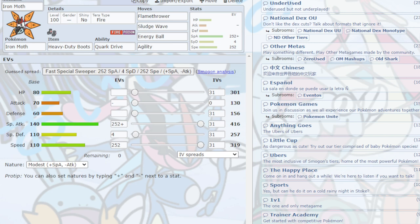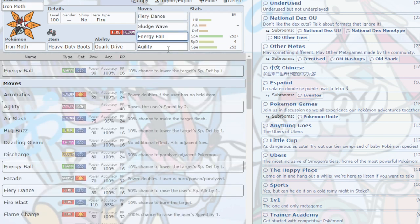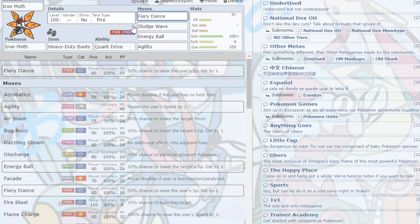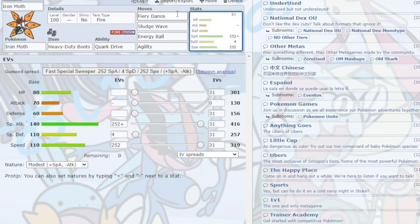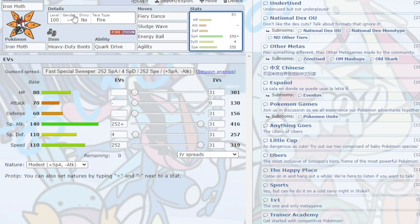Iron Moth. Fiery Dance, Sludge Wave, Energy Ball, with Modest Nature Max Special Attack. Iron Moth could also run a Choice Specs set — just remove Agility for Overheat or Flamethrower. Once you get an Agility and some Fiery Dance Special Attack boosts going, it can absolutely roll through a whole team. There's a reason it's still in OU: it has a good niche setting up Agility and randomly starting to sweep out of nowhere.